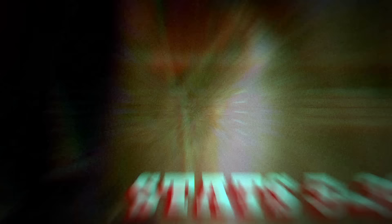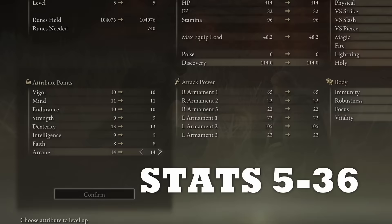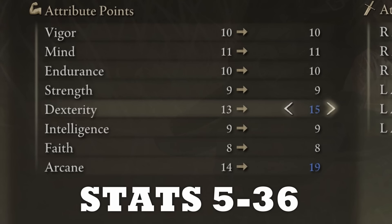With those runes you can go from level 5 to level 36. First you want to get 22 Dexterity and at least 19 Arcane — this gives you all the requirements for the equipment we will use without always needing the Radagon Soreseal, and already gives a nice boost to damage output and bloodloss buildup. Put all remaining points into Vigor, making you very tanky and giving a lot of sustain early on, which is nice since this build is in melee territory a lot.